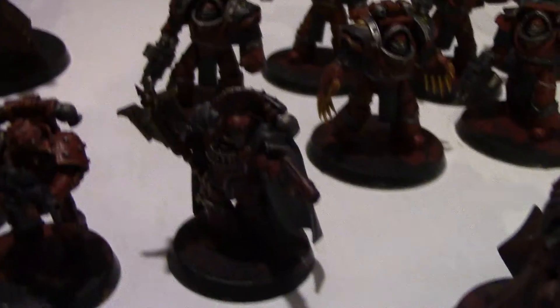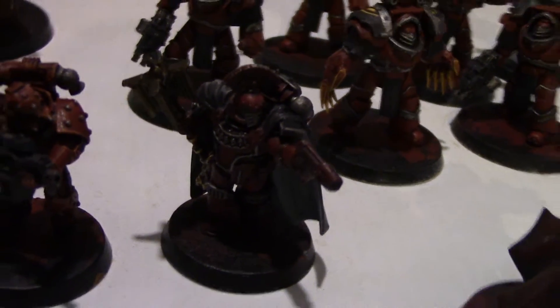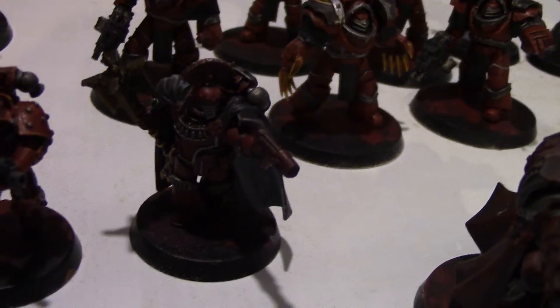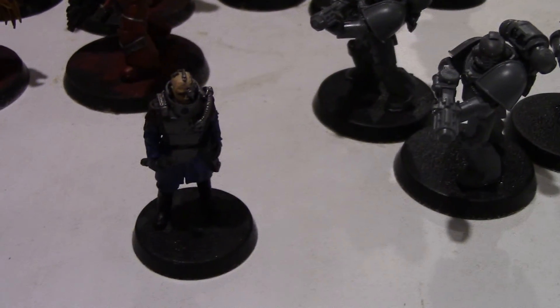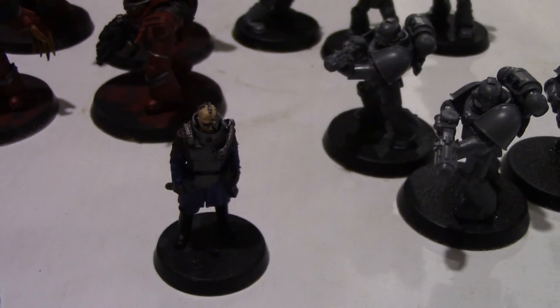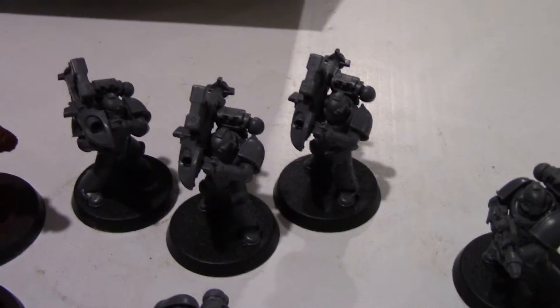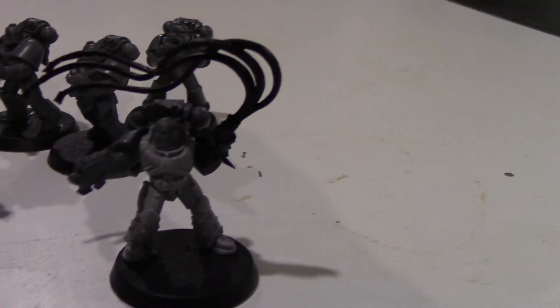We then have our Chaplain or Demonologist — he is nearly done but I've got a lot of work still to do. Then I've got a nice little Titan Princeps, who is going to be a high value target or something — I can fit him in somewhere, just a pretty model. And then we've got more work in progress: three missile launchers, three melter guns, three flamers, and a random converted guy with a whip.